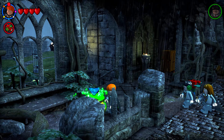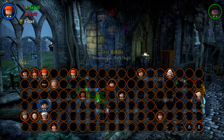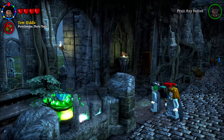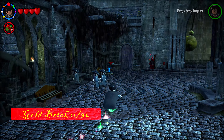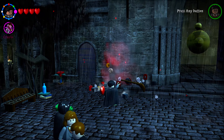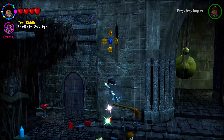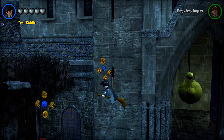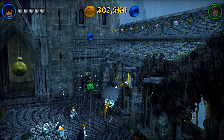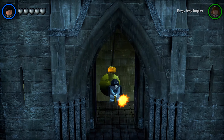Use the polyjuice potion to select a dark magic character. There's a black and red knight to the left of the clock tower pendulum — use dark magic on it, then hop on the flying magic broom. Lego pieces spawn above you; collect all the blue ones (not just the gold ones) and the golden brick will spawn at the entrance.